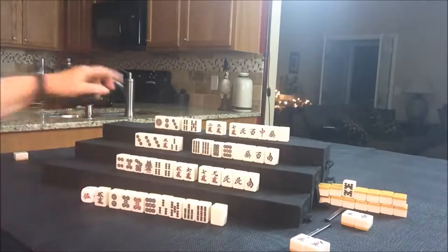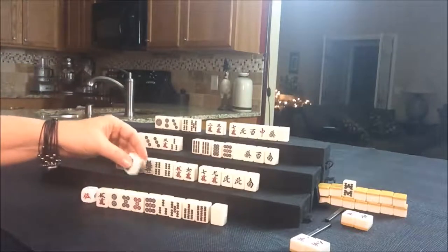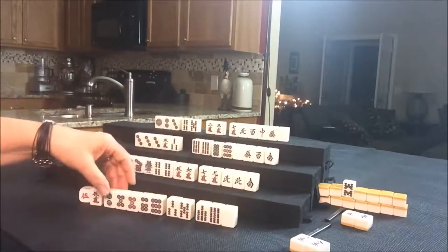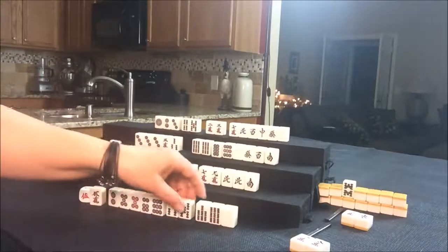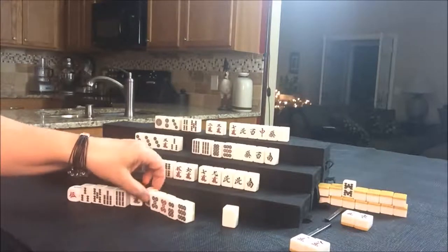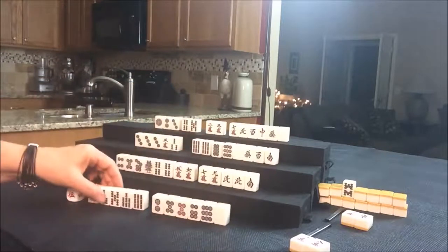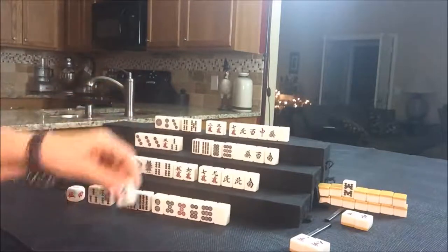I think I would wait. I'm going to draw. We have a six Dot. We have a two Dot and a five — look at all these Dots now. The two Dot is isolated and so is that nine. We can't keep it all. Let's get rid of the five Crack and draw for South.